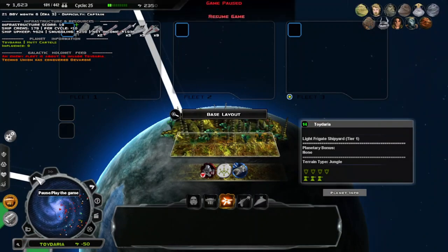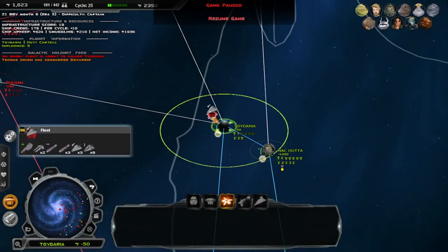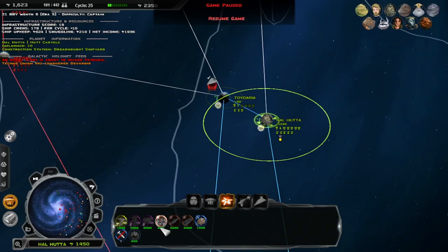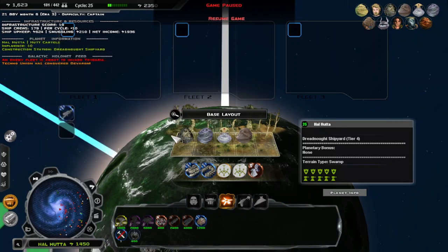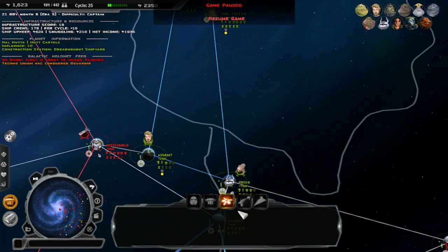We need to figure out a way to counter. This is not enough. We need something that gives us a bunch of fighters. We don't have the equivalent — this is our closest equivalent to an Acclimator, but it isn't, because it's a 15. We don't really have anything that can match that kind of firepower. We don't have enough fighters.